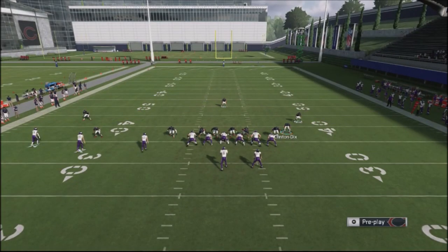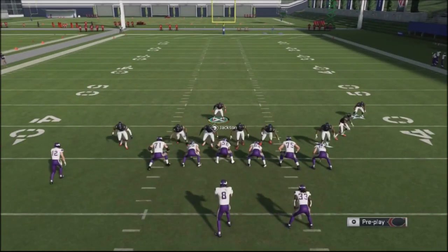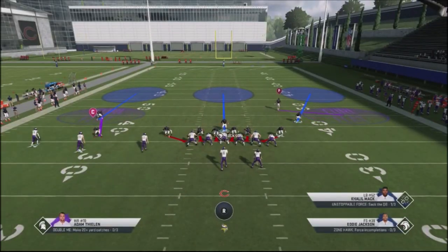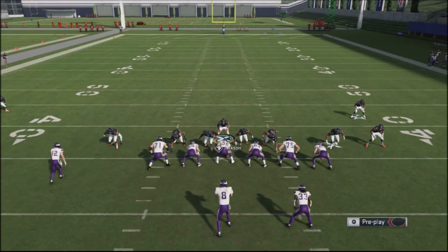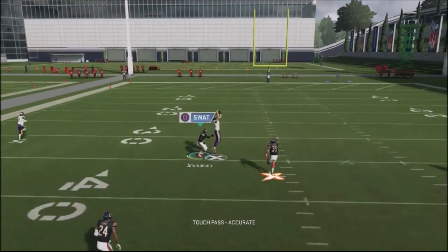If I want to, I could just send a quick blitz with the cover three. Now I've got people in the middle of the field and guys down the shells. I've got a curl flat down here, this guy's coming down in the flat, and I'm going to play the middle of the seam. That's where the area is going to be, and I've always got the pressure I can send against my opponent in these situations.